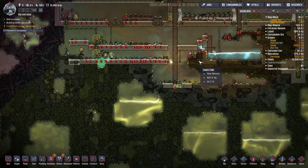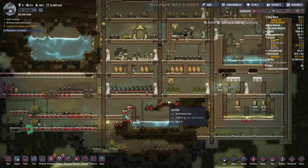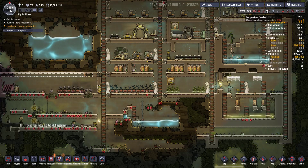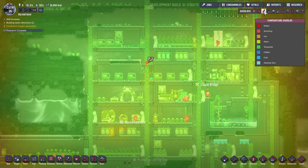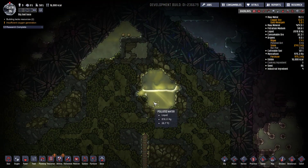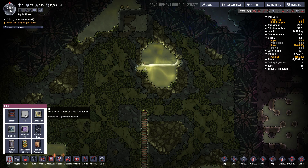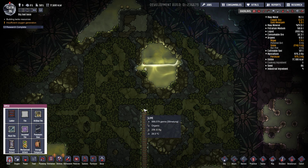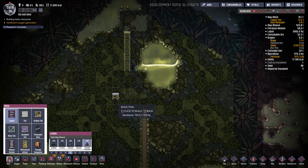J'aimerais bien aller vers le haut ou le bas. Est-ce qu'on a des problèmes de chaleur ? On va peut-être commencer tout doucement. J'aimerais bien aller vers le haut je pense, on avait déjà commencé, on va continuer un peu. Je vais faire passer une échelle par ici.